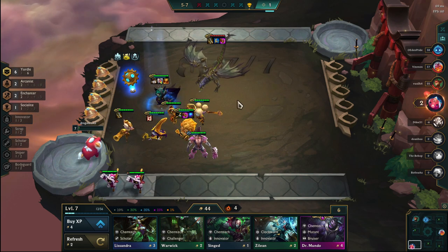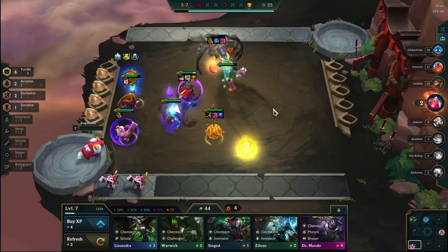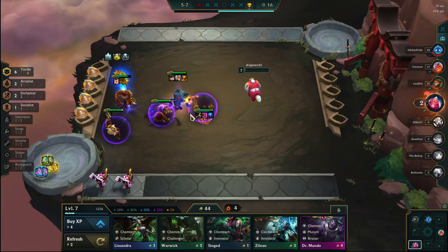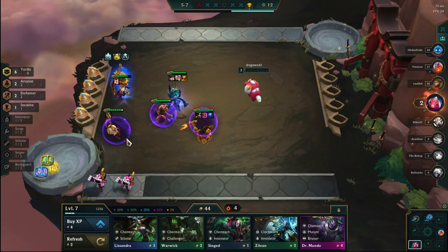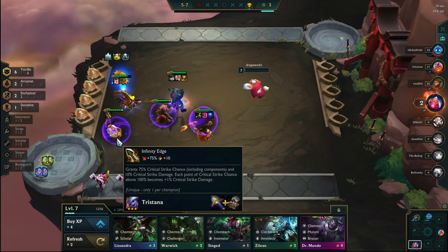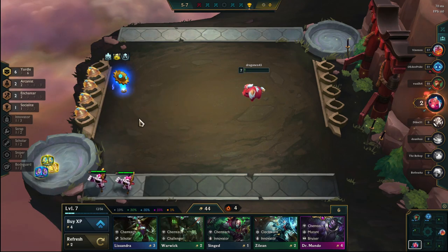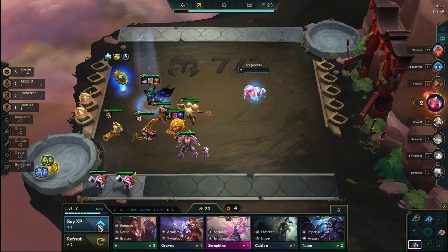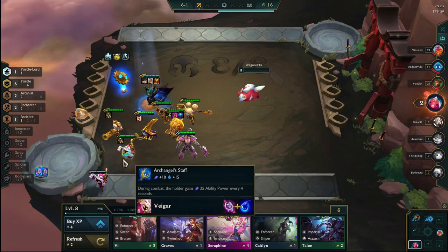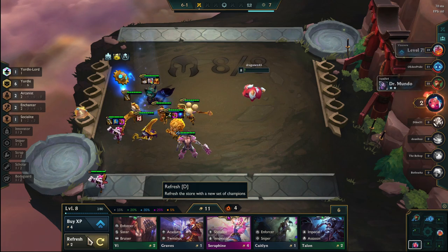I get the Yordle Lord finally, but the problem is I do not have board space for it. I contemplate replacing Taric but I just cannot afford to because Veigar doesn't have any items and Taric provides a lot of utility with the Socialite and Enchanter. I need to get myself to level 8 for the extra board space and then I'll be at my endgame board. I'm against the 7 Innovators which is very scary - my Heimerdinger gets pulled to melee and dies. But I still have Tristana, Lulu, and Vex as my carries - Vex is omega tanky, Tristana is in the back doing major damage. Squeak out another win and I see this dragon with IE, Archangel, and Jeweled Gauntlet - crazy items. I can't put another IE on Tristana since any hero can only have one IE. So I make the decision to go all in, get to level 8, throw Veigar in, and give him all 3 items I just got from the dragon.